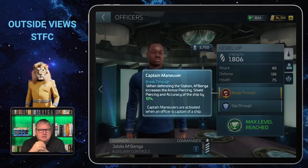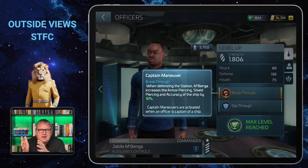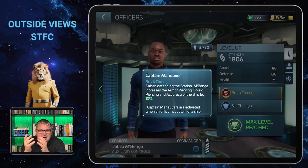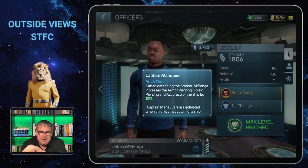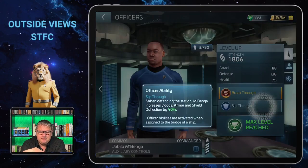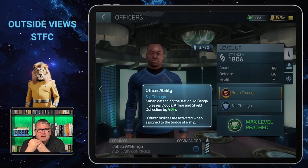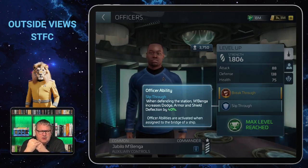As a common officer, Mbenga might still make sense at higher levels. As you get more docks and don't have endless major PvP crews, you might have a place for a ship with a crew focused on defending your station. His officer ability is called Slip Through: when defending the station, Mbenga increases dodge, armor, and shield deflection by 40 percent — two nice defensive abilities.